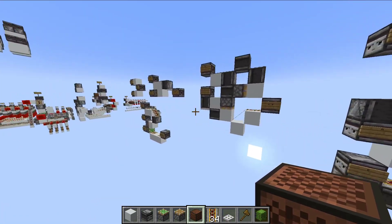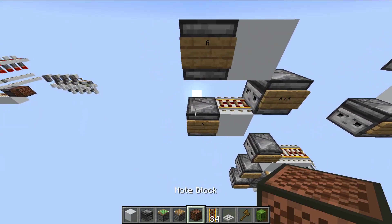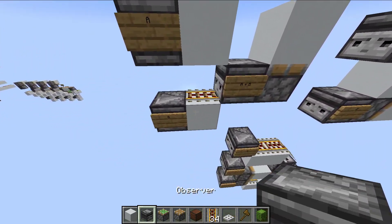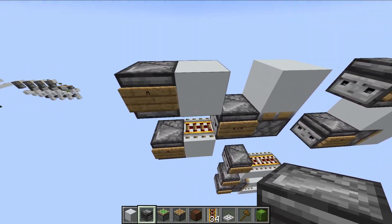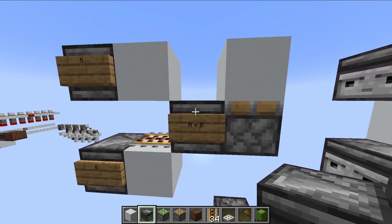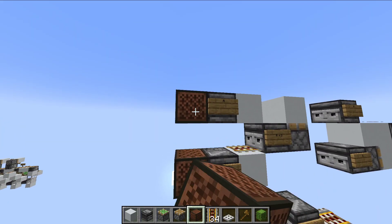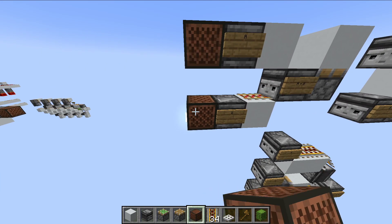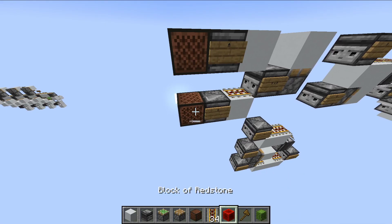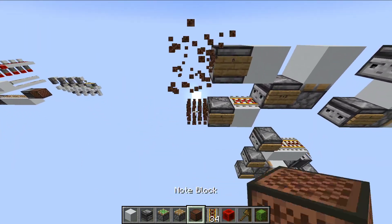Now let's talk about the actual logic gates. For the OR gate, nothing shocking at all — it's an easy thing to see. If you have an input on either side, it powers the block, which powers the rail. If you power either of them, you power the output — that's the quintessential OR gate. You can see: power one, it works; power the other, it works; power both at the same time, still works. Nice and simple, not rocket science.